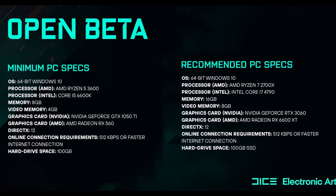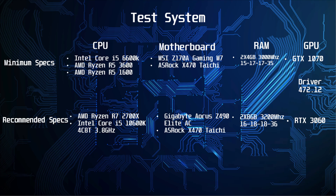On the graphics card side the recommended is the 6600 XT or the RTX 3060. For the minimum system specifications, my test systems were as follows: the Intel Core i5-6600K running at stock with no enhanced turbo or multi-core enhancement. I also tested the AMD Ryzen R5 3600 at stock, and the R5 1600, as I feel that's a more comparable CPU to the 6600K. All of these CPUs were running with 2x4GB of memory — 8GB total — at 3000MHz with fairly loose timings like 15-17-17.